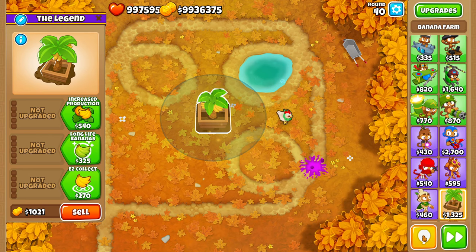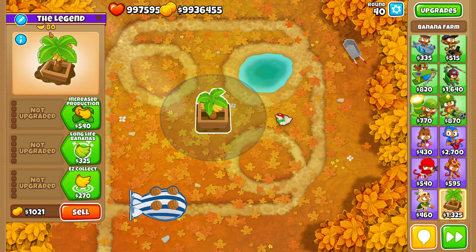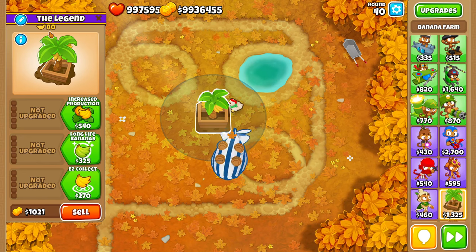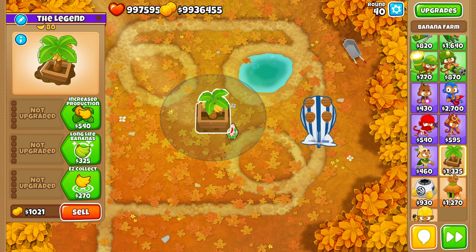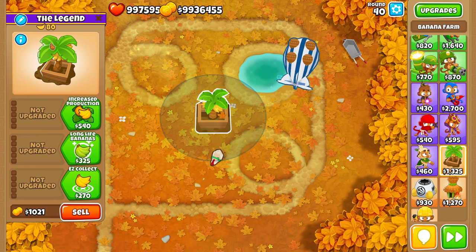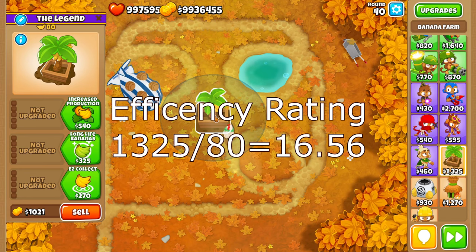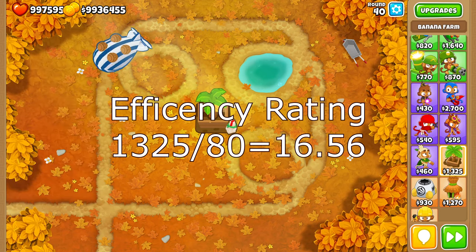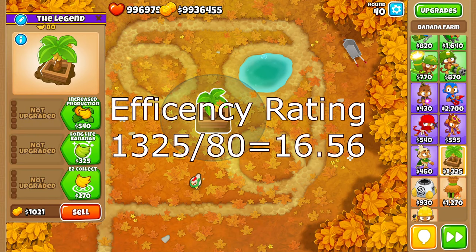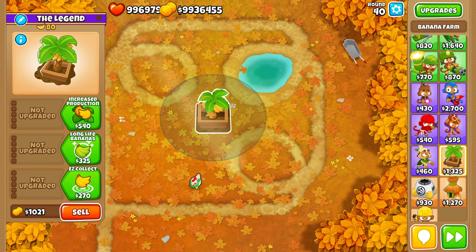To understand the number for Banana Farms, Banana Farms are going to make a certain amount of money per round - it's based on round, not time. Every single round is going to make you a certain amount of money. To quantify Banana Farms, we divide the cost of a Banana Farm - in this situation, 1325 - divided by 80, and we get what I'm going to call an efficiency rating. That's the amount of rounds it takes for your Banana Farm to pay for itself - the break-even point. A 0-0-0 Banana Farm is going to have an efficiency rating of 16.56.